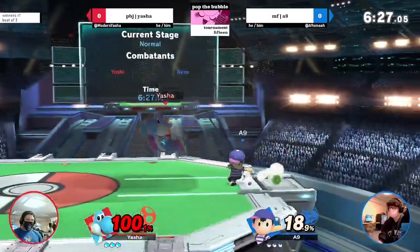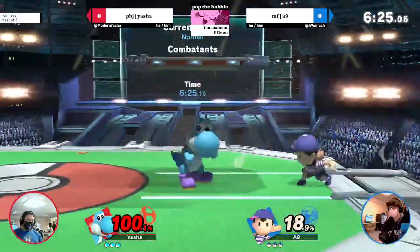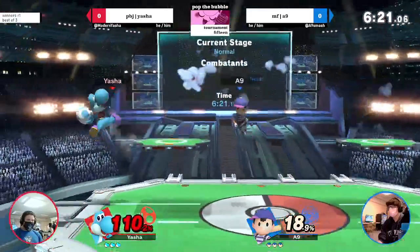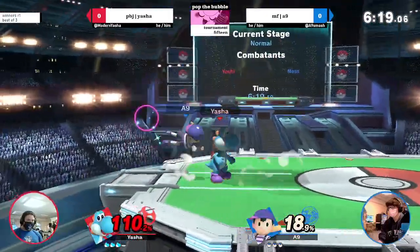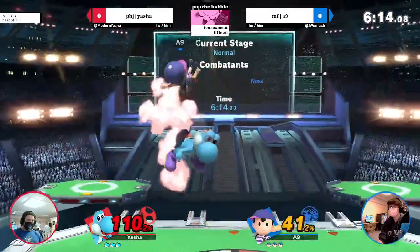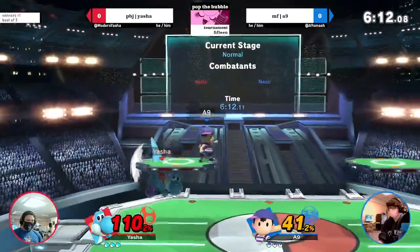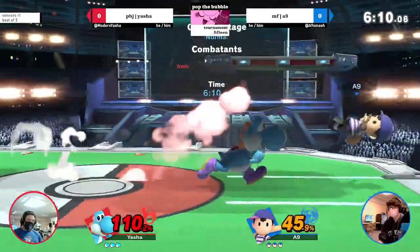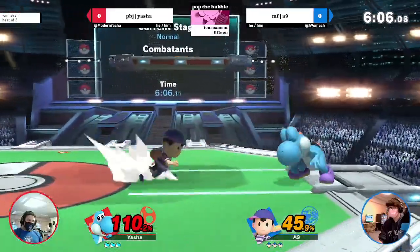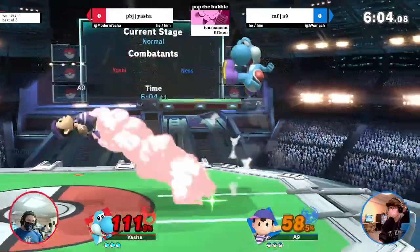Good magnet disadvantage. Fortunately for A9 he's got a strong lead right now. This is something Yasha was doing earlier where he'll drop down from ledge, double jump down air — if you just stay at roll distance you can back air that and it's such a free punish, because he puts his big old head out there.